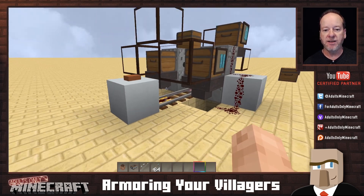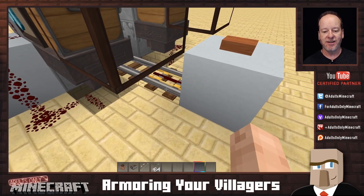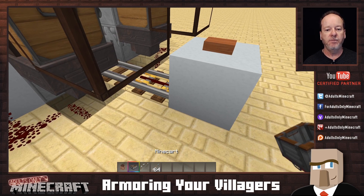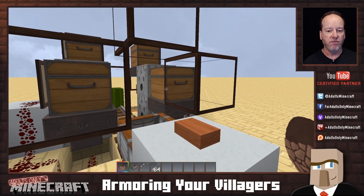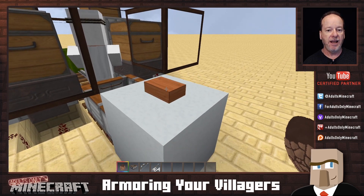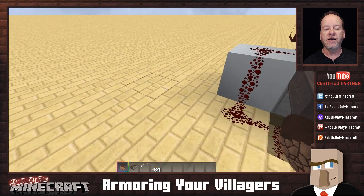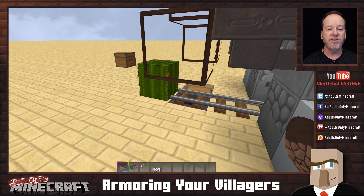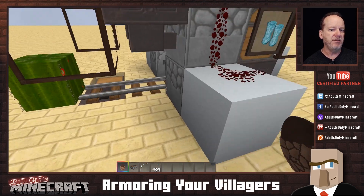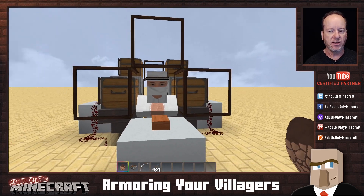I built this little device that makes our lives a lot easier when trying to accomplish this. All I need to do is put down a cart, put a villager in front of it, and hit this button. The villager rode to the other end and hit that cactus. You saw nothing else happen — the cart disappeared and we have a villager there. But let me show you something.